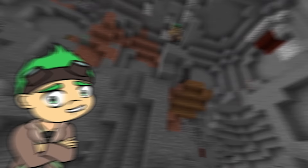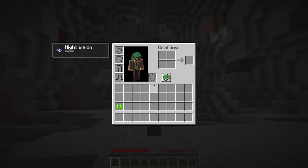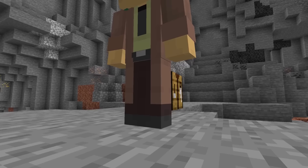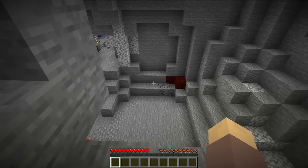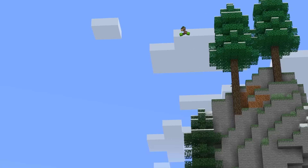Slime blocks are able to negate all fall damage and can be used to make some pretty sweet jumps! But why can't these be portable? Well, in the next update, slime boots could do just that! Equipped to the player's feet, these would not only negate fall damage but give the player a small bounce off the ground for their next jump. This would make traversing cave systems and cliffs a breeze!